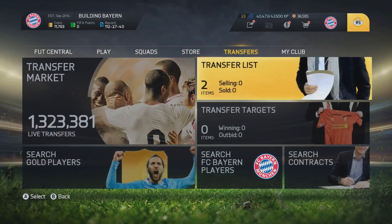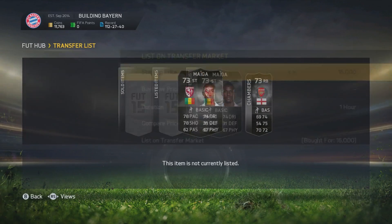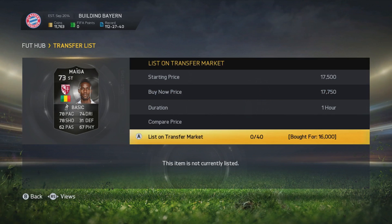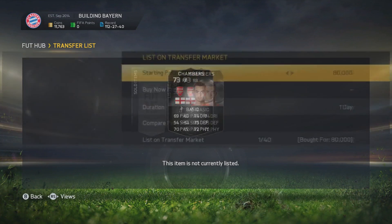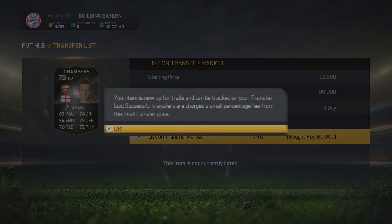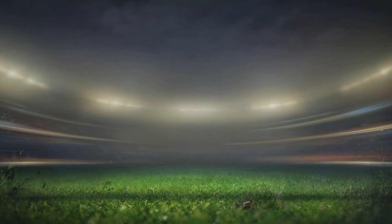We're going to do a bit of trading. There are only two players I've bought this time - a MIGA for 16,000 coins that we're going to list up for 17,750. The reason we only picked up two players is because one of them is very expensive: the Silver Inform Chambers from Arsenal. I bought it for 80,000 and I'm going to be listing it for 90,000. Hopefully it will sell and we will make a ton of profit.